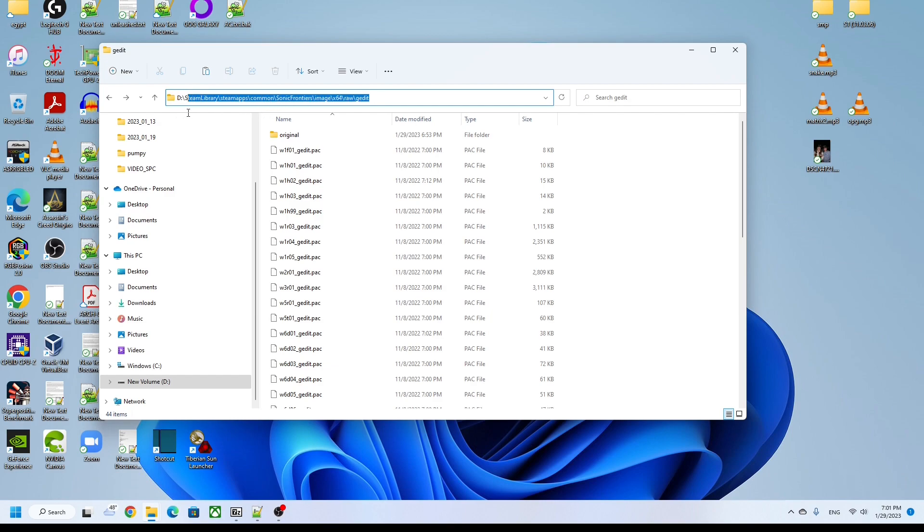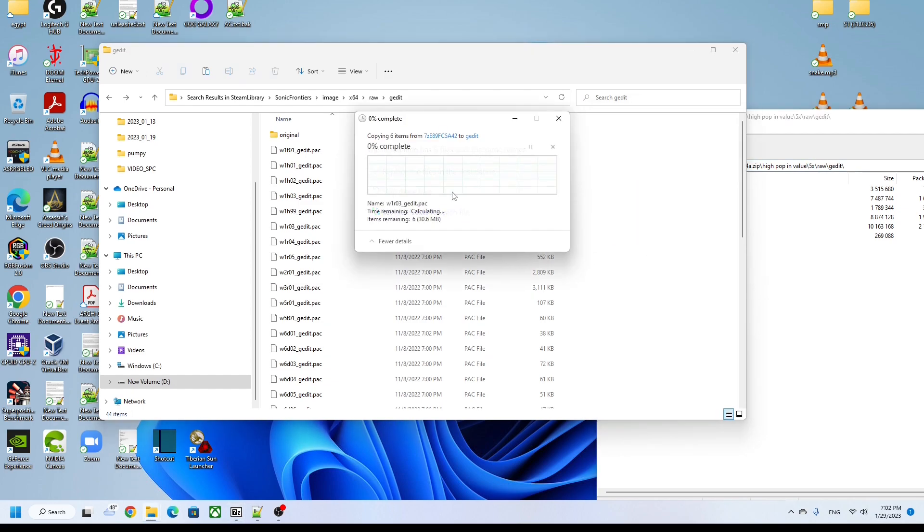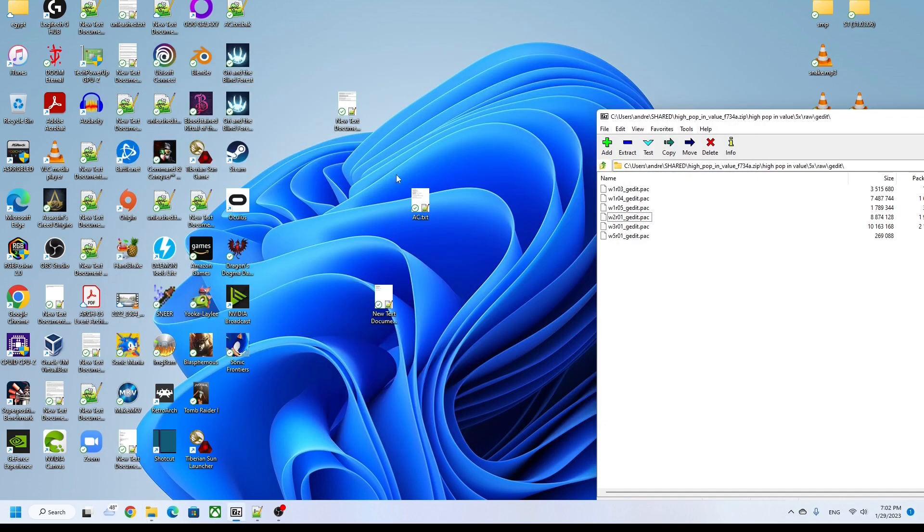Go to this folder here — this is in your Sonic Frontiers directory — and now simply copy all the files from the 5x folder into the game directory, overriding the original file. And that's it, you're done — launch the game and enjoy.